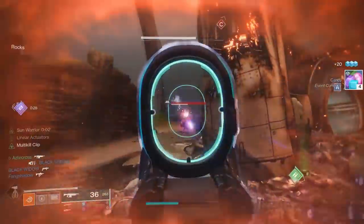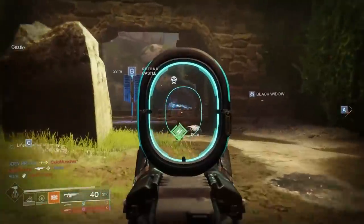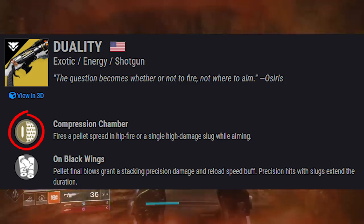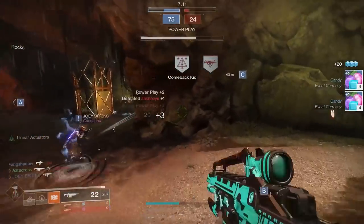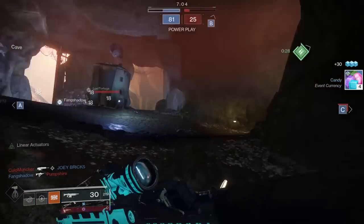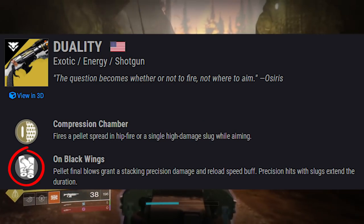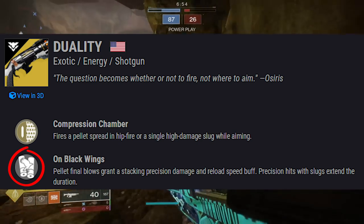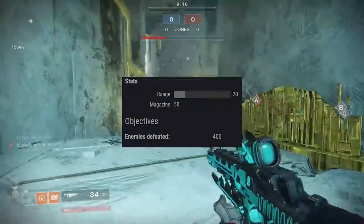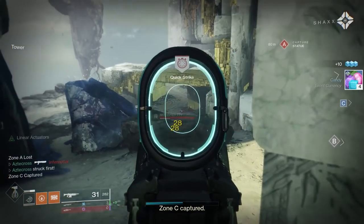Moving on to our next weapon, which is actually on the Season Pass. This is a hybrid shotgun called Duality — it fires a pellet spread in hip fire or a single high-damage slug when aiming down sights. It comes with the legendary trait Black Wings: pellet final blows grant stacking precision damage and a reload speed buff, and precision hits with the slug extend the duration. It also has an exotic catalyst that increases range by plus 20. Probably going to be a major competitor to Chaperone.